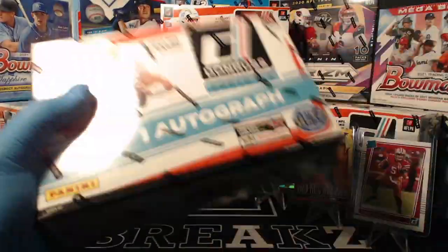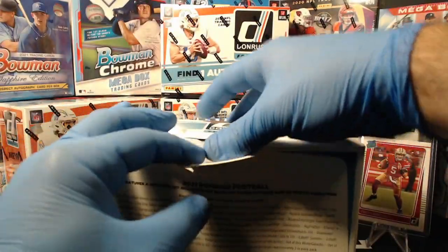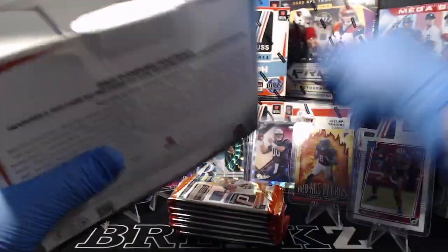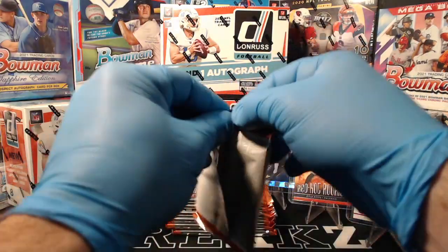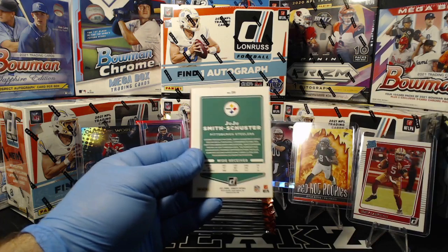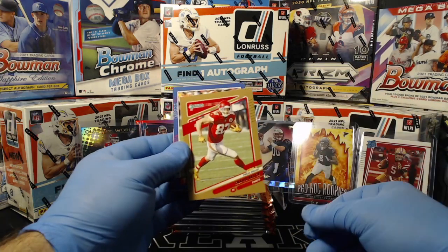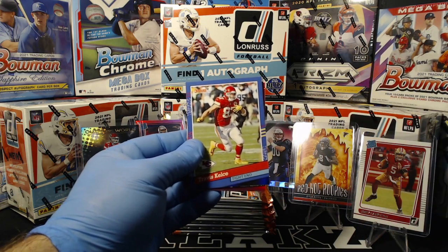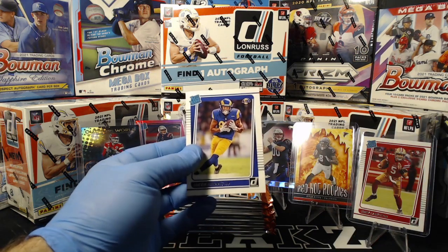Alright, Mega Box number two. You can get a downtown with an auto — they don't replace them. The only thing they replace the autos with, as far as I know, is the Panini points. But you should always get an auto as long as you don't get Panini points. Jarvis Landry, Peyton Manning, JuJu, Von Miller, Travis Kelce bronze press proof, Travis Kelce Donruss 91. Jalen Darden pink optic for the Bucs. And Jacob Harris rated rookie for the Rams.